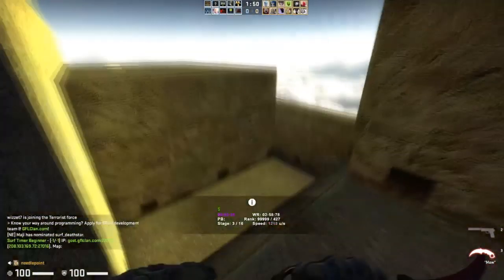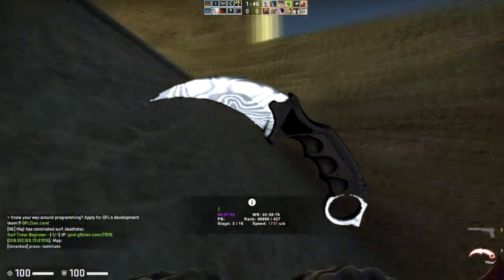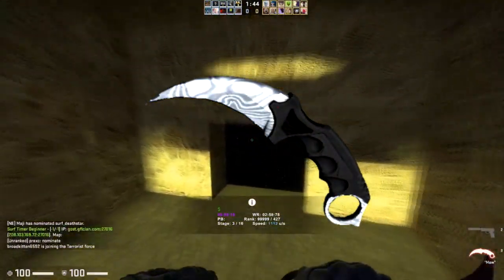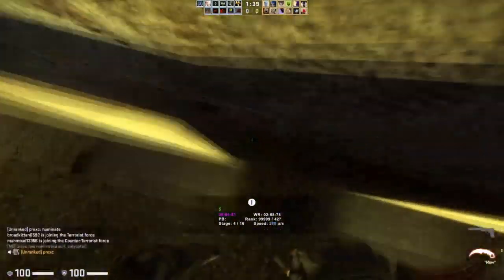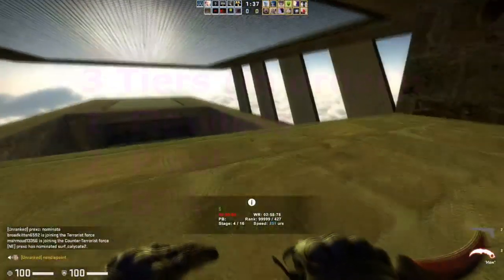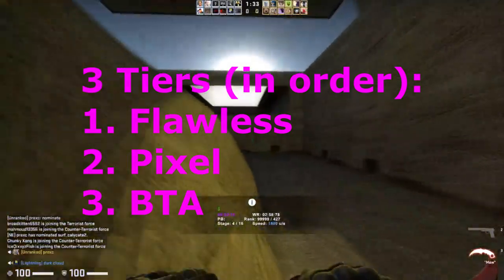Although in some cases the float does impact value. On lower tier karambit skins such as the damascus steel, those corners don't really matter too much. It's mostly going to be on the higher tier ones like dopplers, fades, etc. There are three different tiers of corners that will actually add overpay. The first one is going to be a flawless corner, which is the absolute highest tier — that's the one everybody wants to get, and they're also extremely rare.